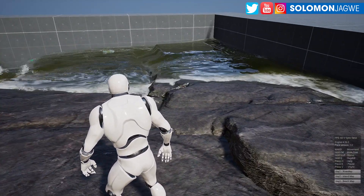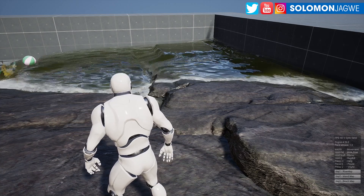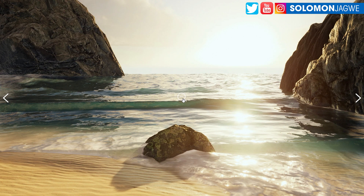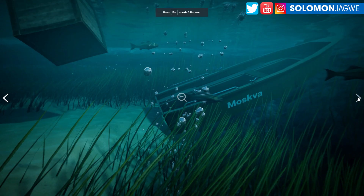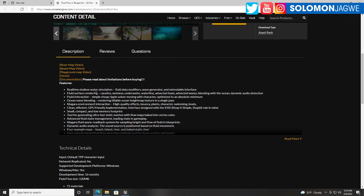As you can see, this was packed with the Unreal Engine 4.26.2, but according to the description of the plugin itself, it supports 4.26, 4.27, and 5.0. The demo is only for 4.26, but it's just an executable you're playing. You can look at some of these images and see the beauty of what you'll be getting. In the description you get: real-time shallow water simulation, fluid surface rendering, fluid interaction, ocean wave blending, Niagara environment interaction, and a clean efficient GPU small compact low-memory tool for generating water.